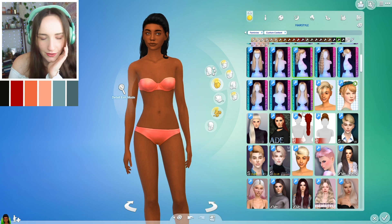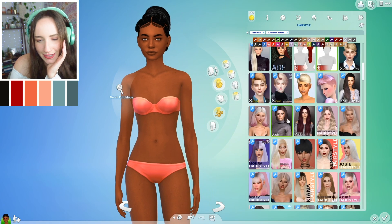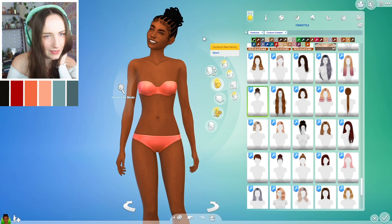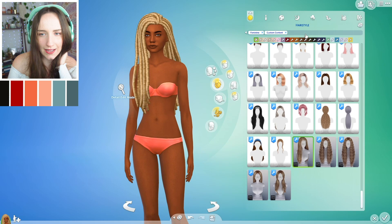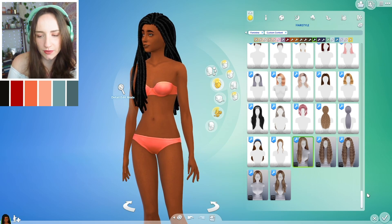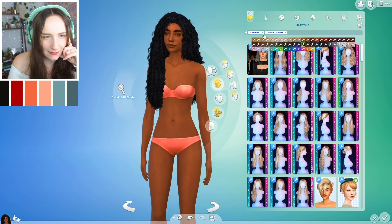We're going black hair — this is my favourite hair at the moment. I was also thinking dreads might suit this girl. She looks so pretty! I really like these ones because they've got beautiful little wisps around them. I really like the first hairstyle and I don't think I've properly made a sim with it yet, so let's go with that and start having proper fun with the colour palette.